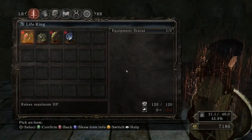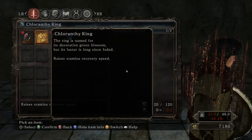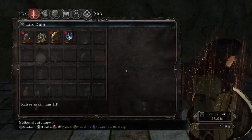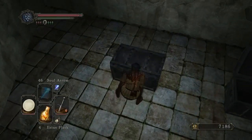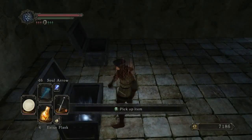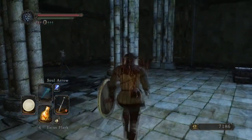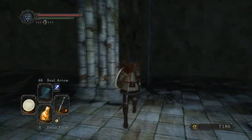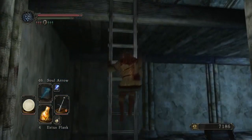We have one more ring slot. Raises stamina recovery speed — very helpful. And then let's see what's in this other chest. Titanite Slab — oh, that's pretty good. Titanite Slab lets you level up your equipment. I think that's like path level 6, or maybe level 10 — I don't remember.